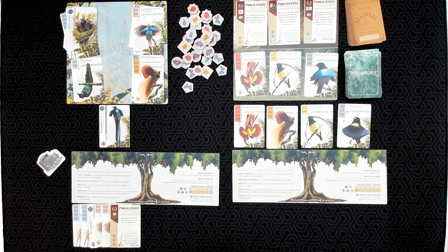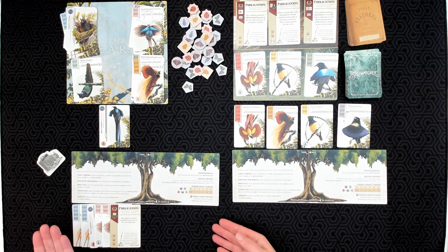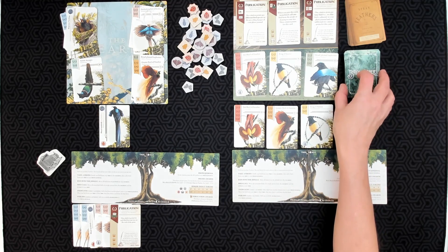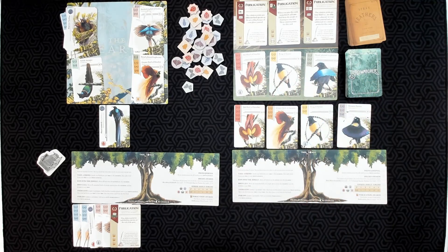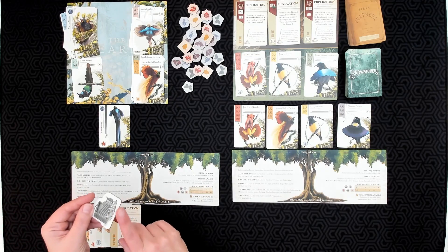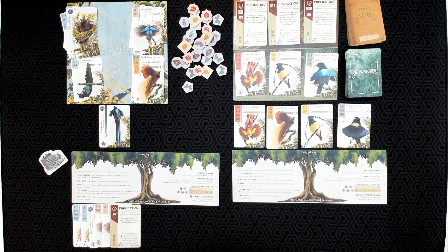There are two things that can trigger the end of the game. First, a player reaches a specific number of pages in their photo journal: 12 pages in a four or five player game, 14 in a three player game, 16 in a two player game, and 18 in a solo game. The second trigger is if a card cannot be drawn from the bird deck when needed. Once either happens, play continues until all players have had the same number of turns — which is why the first player marker is important.